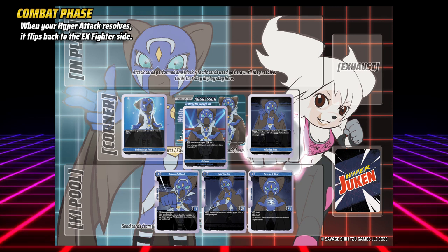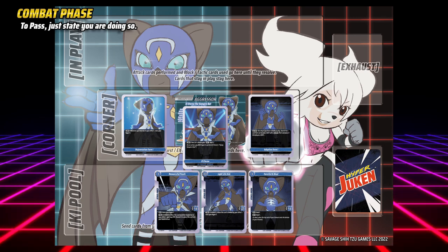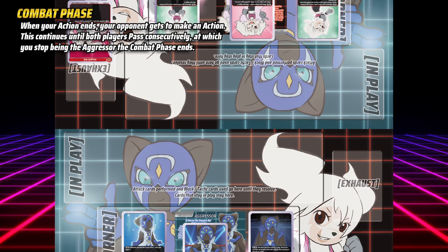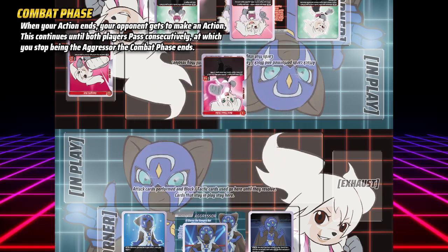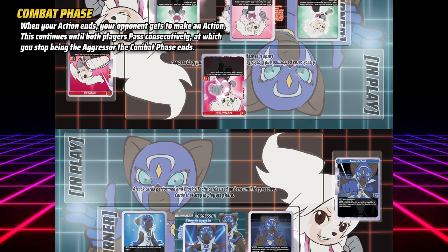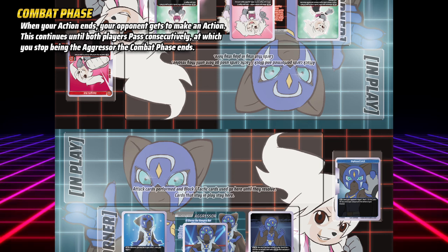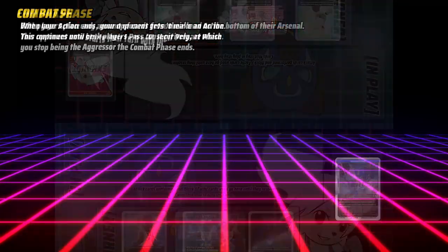You may only perform a hyper attack once per combat. To pass, just state you are doing so. After your action resolves, your opponent gets to make an action — they may choose any of the three options: use an act effect, attack, or pass, doing exactly as you did. If both players pass in succession, combat ends, you cease being the aggressor, and the turn proceeds to the end phase.